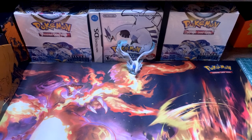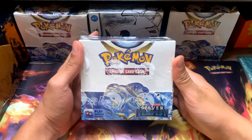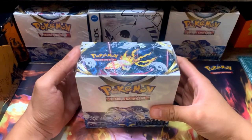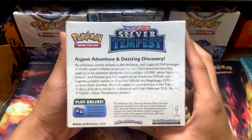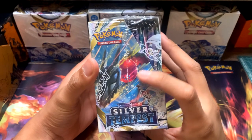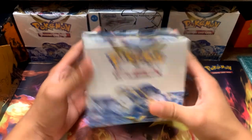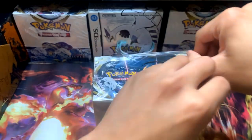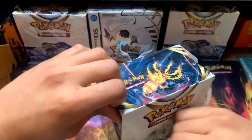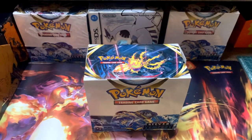Hey guys, what's going on? PokeCowTCG here and welcome back. In today's video we will be opening up Silver Tempest - the long-awaited booster box, the second to last set for the Sword and Shield era. The most wanted chase card is the Lugia Alt Art, Regidrago Alt Art is also pretty cool, and there are a few other cool trainer cards we want to pull. I've got about four booster boxes - I'm going to open two for myself and two will be auctioned on my Whatnot channel.